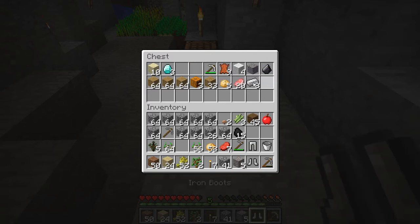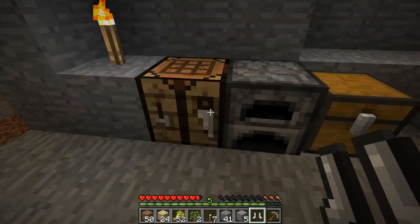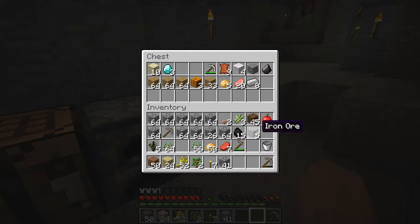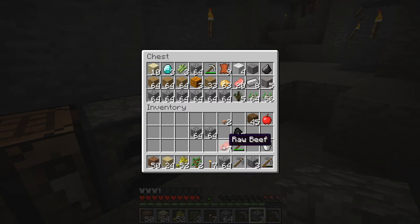Let's go ahead and put these on actually — give us some protection down there. Because from what I'm hearing down there, I'm maybe in for some trouble here. Let's throw this in there. I actually want that one there so we can get rid of that one faster. A lot of stone here. I should probably hold on to some in case I need to wall something off down there. Don't want to risk losing any of those.